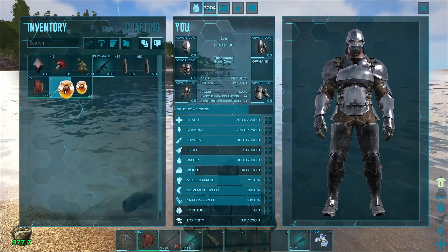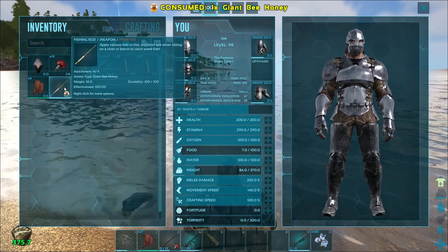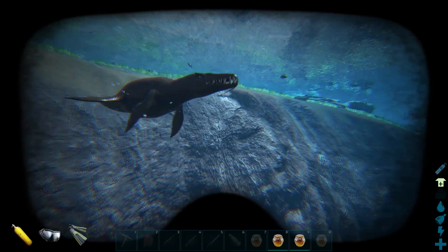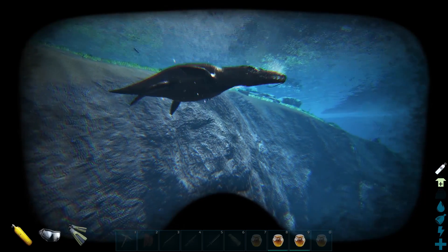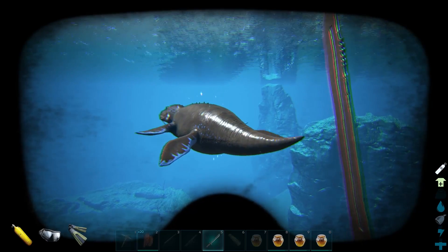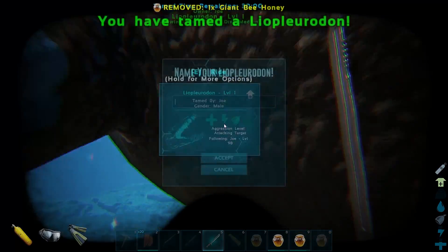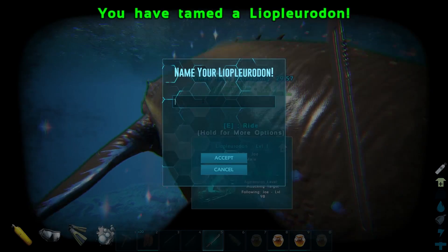Another thing that the honey is good for is attaching it to a fishing rod — it acts as a lure. But the most important thing it is used for is for the liopleurodon. If you throw it into the water, the liopleurodon will eat it and it will be a little bit more passive. Then, if you have the honey in your 10th slot, you can press E and passively tame a liopleurodon.